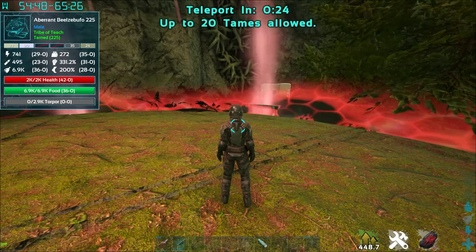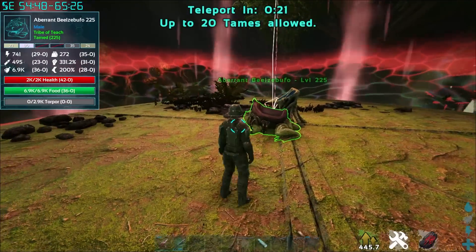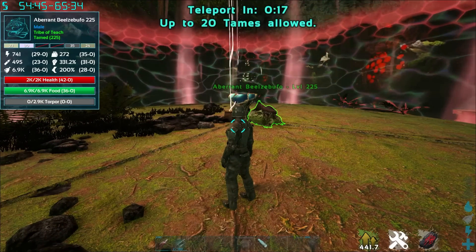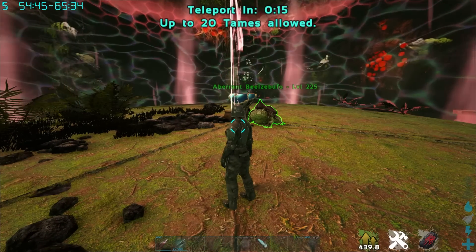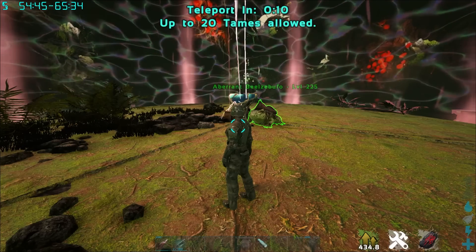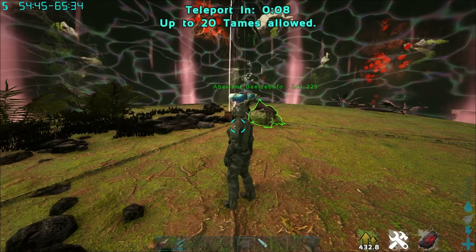Basically, in this trick, we're just going to get to a point where she can't damage us at all, and we just sit and shoot her with a shotgun. It's super useful. You can do this with one, two, three, however many people you want. You just have to fit them up on the ledge with you.